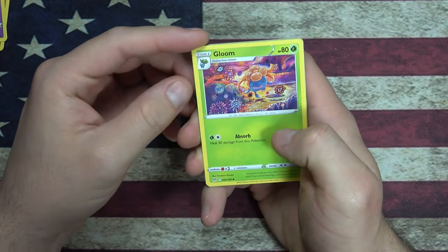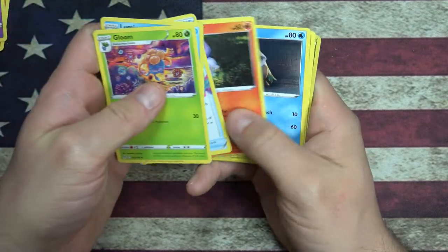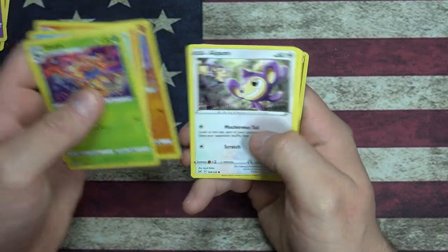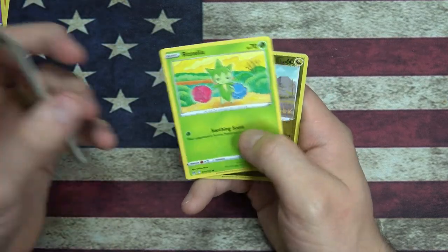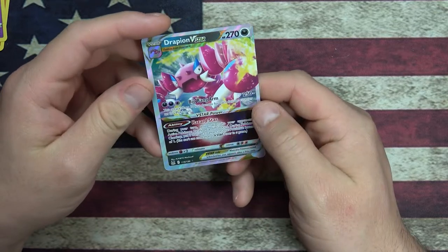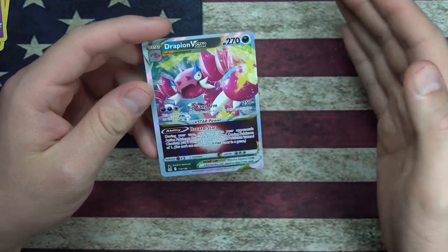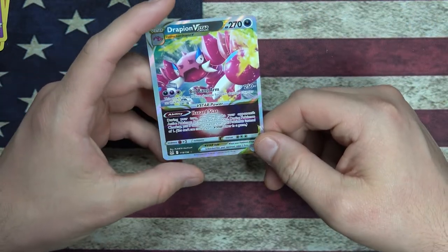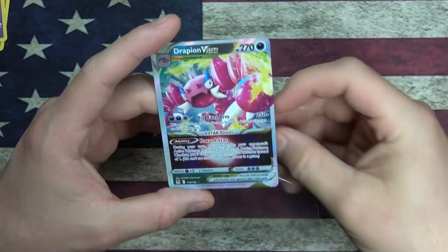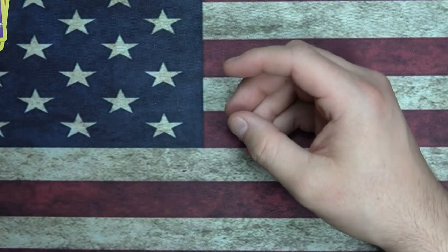Got a Gloom - I always love the Oddish, Gloom, Vileplume line. Lumineon, Mirage Gate, Litwick, Snover, Rhyhorn - classic. An Aipom, Roselia. And then we got a Reverse Holo Gloom. We got a V-Star - Drapion, evolves from Drapion V. So you got a V and then a V-Star? Big Bang Arm, a little Darkness action. V-Star rule - your opponent takes two prize cards if they knock this out. That's a little spicy tech.